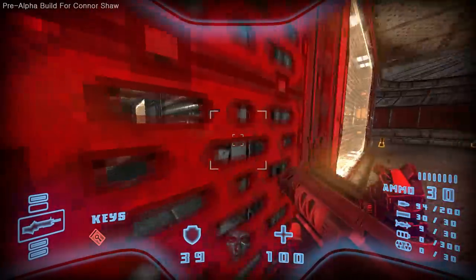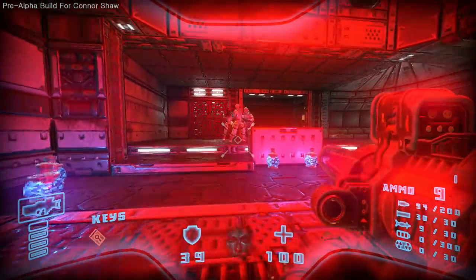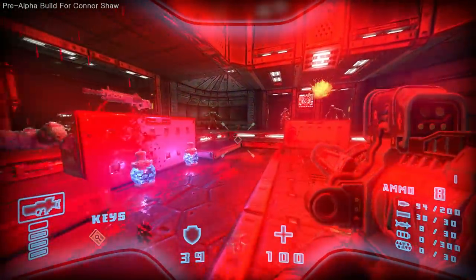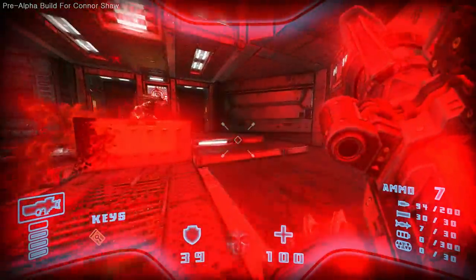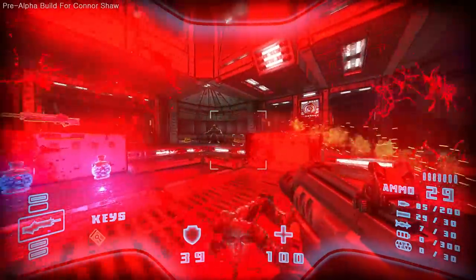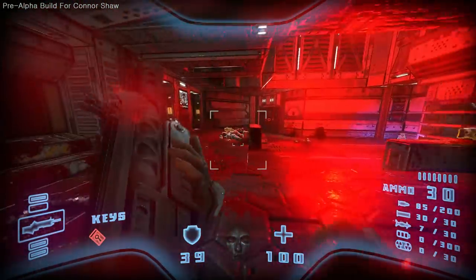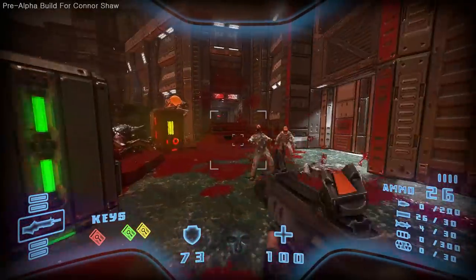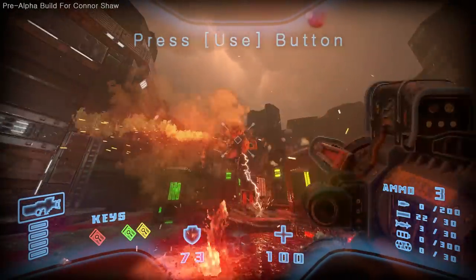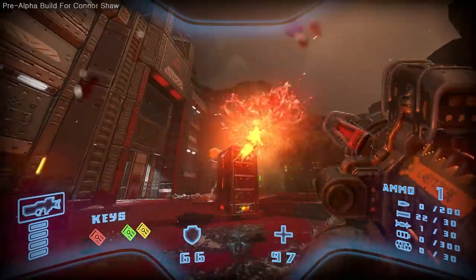Something that always stood out to me about these old PvE shooters, that isn't quite the case nowadays, is that generally speaking, enemies with ranged attacks will fire projectiles rather than hitscan bullets. This means you can see damage coming at you and use your marathon man speed to avoid it. All throughout my time with this pre-alpha, I never felt like I took damage unnecessarily — if I got hit, it was because I screwed up. Enemies themselves have high health values, but are weak to headshots or harder to find weapons like rocket launchers and miniguns. And on death, they'll explode into ludicrous amounts of blood and gibs, just like they would in those old games.